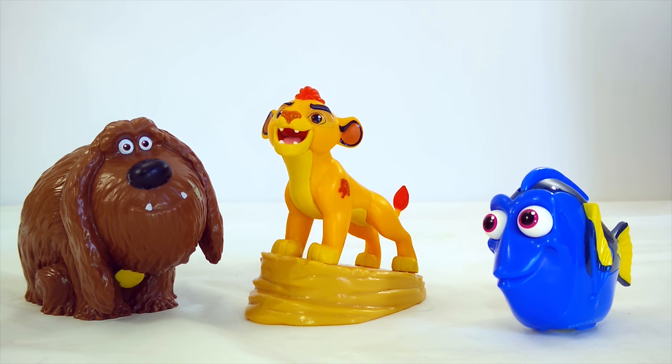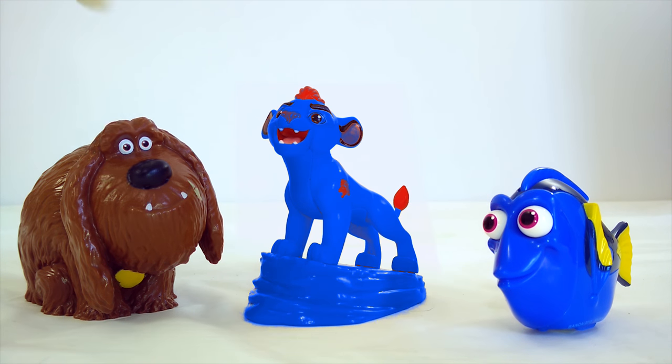Now let's put them back to their regular colors and put Dory's color on everyone else. We'll take blue from Dory and put it on Kion, and then we'll put it on Duke. Now they're all blue. I really like this color — blue is one of my favorites. Do you have a favorite color?